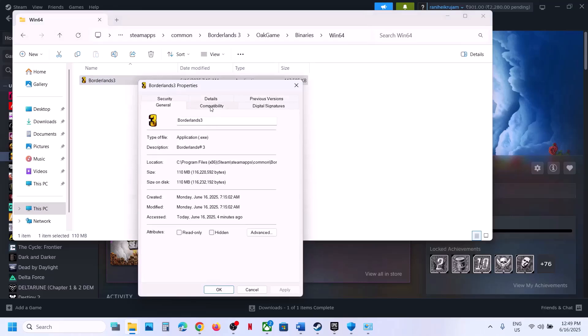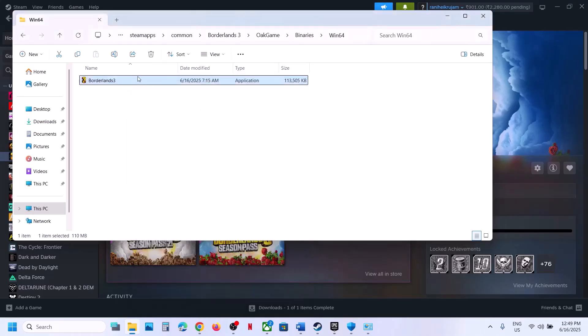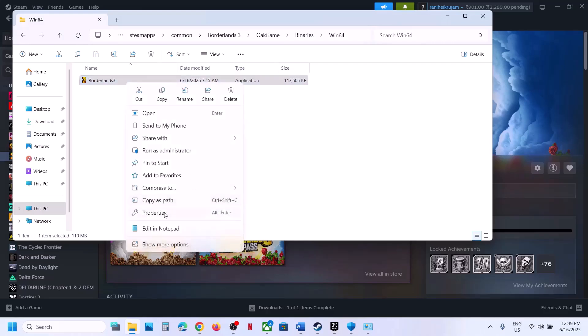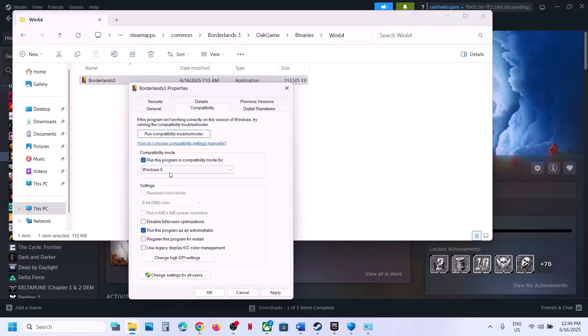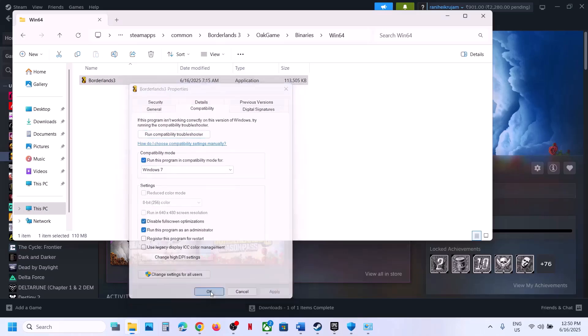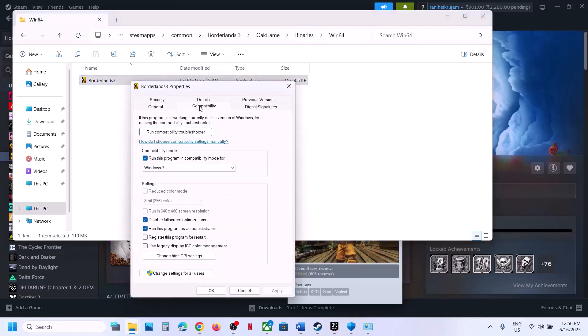If that doesn't work, right-click the exe, go to Properties, go to the Compatibility tab, and check Run This Program as Administrator. Click Apply, then OK, and double-click to launch. If still not working, try selecting Windows 8 compatibility, then Apply and OK. If that fails, try Windows 7. You can also try checking Disable Full Screen Optimizations.